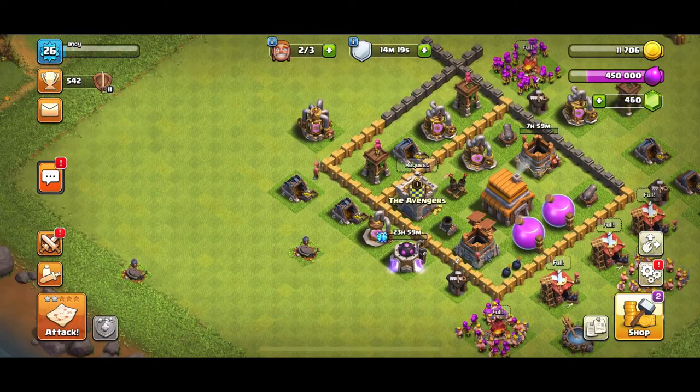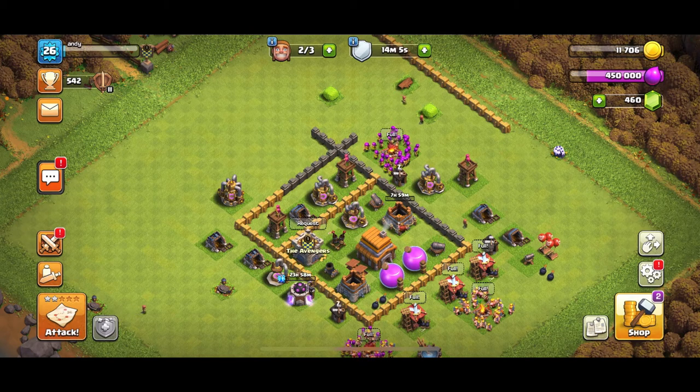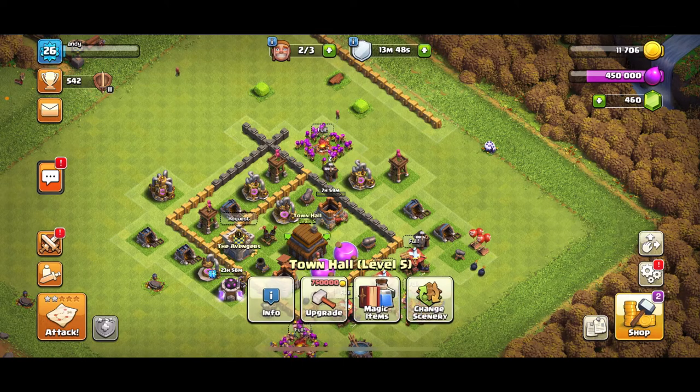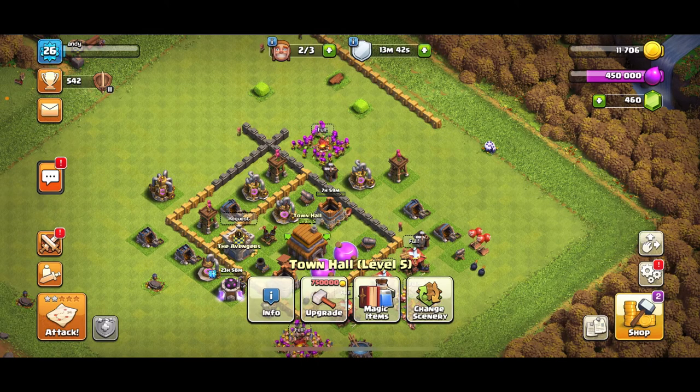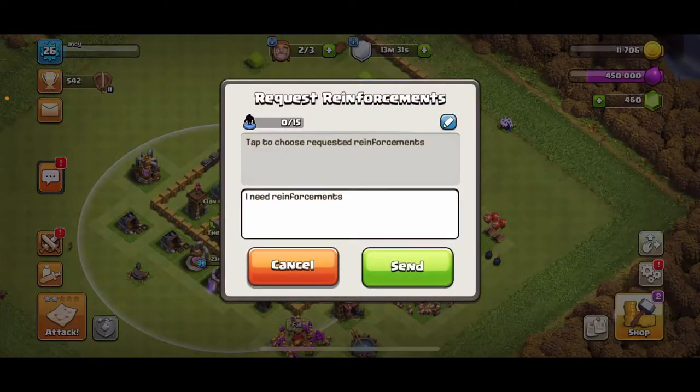Okay guys, now let's begin our attack. But first let me walk you through what we've done so far. This series is called Clash of Clans: New Adventure — it's a series where I start from Town Hall 2 and work my way up, maxing it out from each Town Hall until we get to Town Hall 13. My plan is to at least get to Town Hall 10, then we'll see what happens. We're already at Town Hall 5 — it took a few weeks.